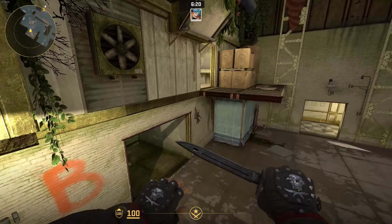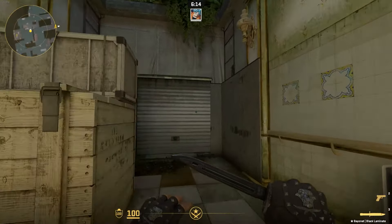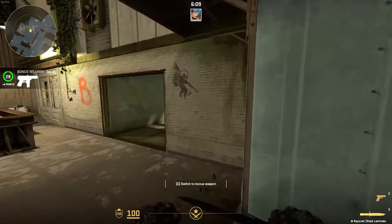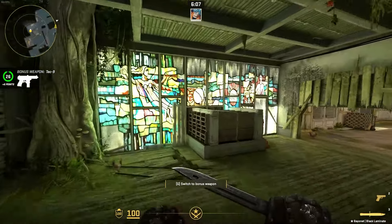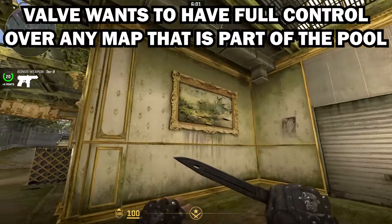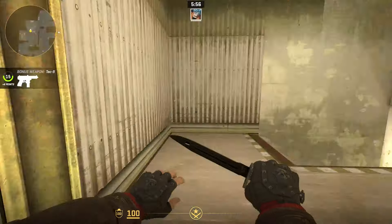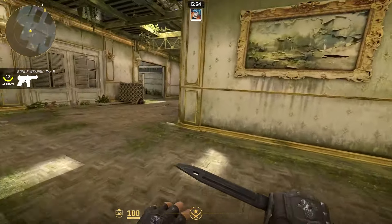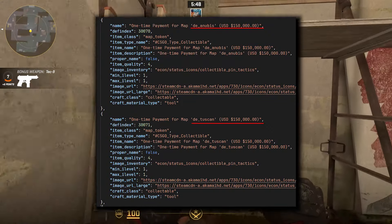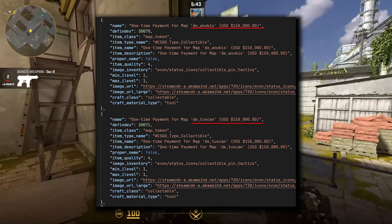To give a little context: this worked fine until 2019 — everything ran smoothly, Cache was in the map pool and was being played in tournaments, and since it was not owned by Valve, whenever there was a problem with the map FMPone would fix it. But it seems like now Valve does not want it to work like this, as they basically want full control over maps in the active map pool. This is why they recently bought the rights to Ancient, Anubis and Tuscan, for example — and right after buying Ancient and Anubis, those maps were added to the map pool.